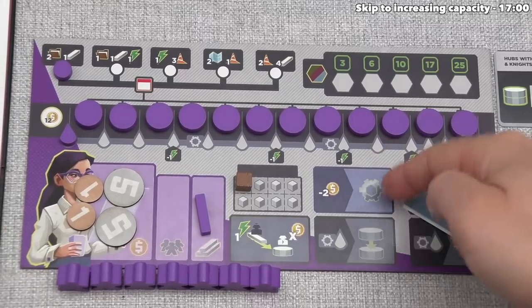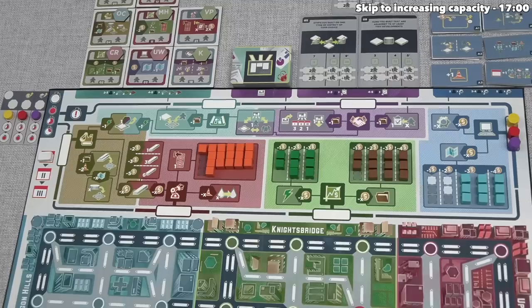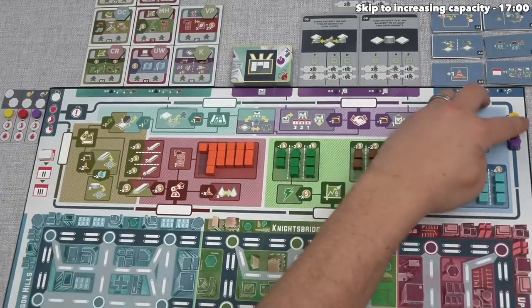This is the first upgrade we have, so that's going to cost us two money. We are done, which means the red player can go.